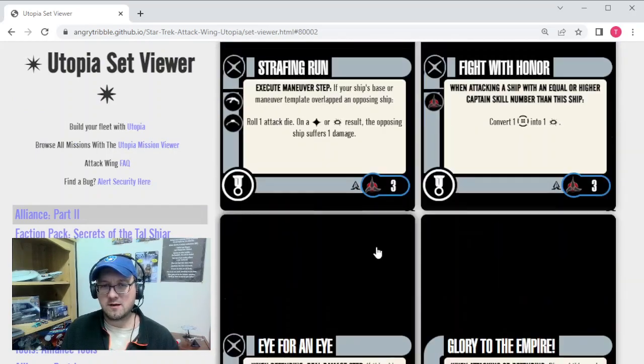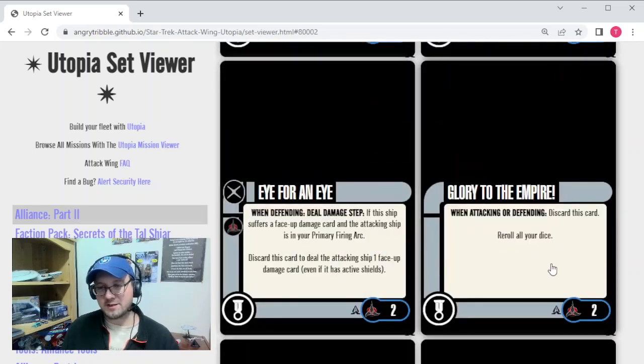Finally for Elite Talents, we have Glory to the Empire — 2 points, not unique. When attacking or defending, discard this card to re-roll all your dice. There are two copies in the Alliance pack. It's either a free target lock essentially, or especially for defending, there aren't a lot of cards that allow you to re-roll your defense dice like your attack dice. For Klingons, sometimes you really want that, and for two points that's a solid value.